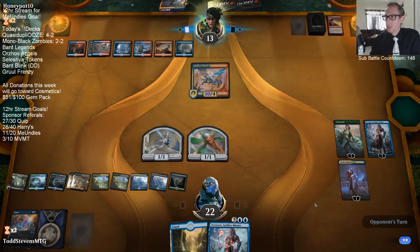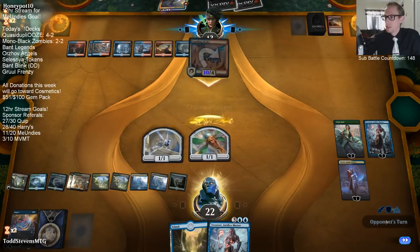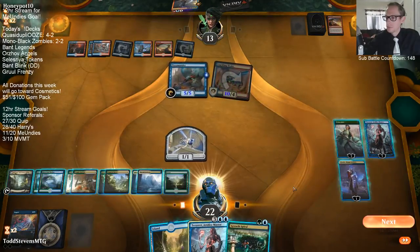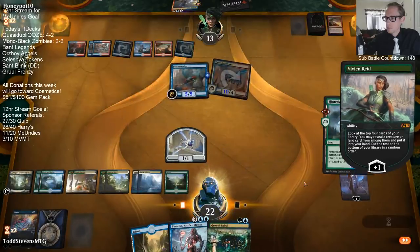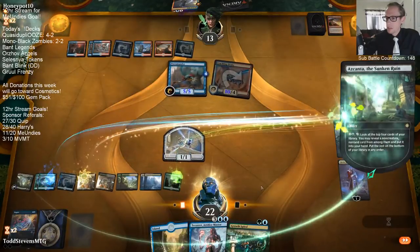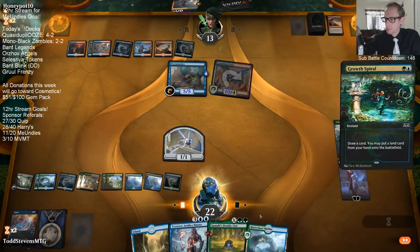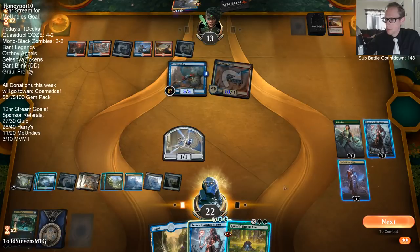I'm kind of surprised they're using removal now - they didn't just use removal in response to the Tezzeret zero ability to draw two. That card's going to be good next turn though.